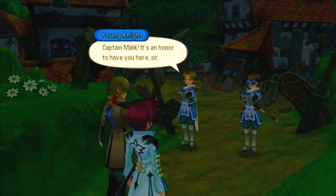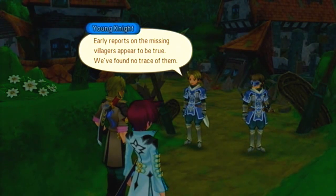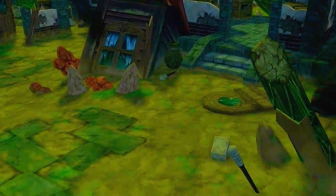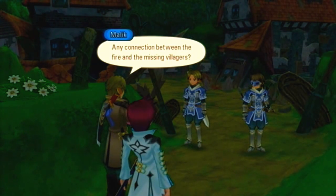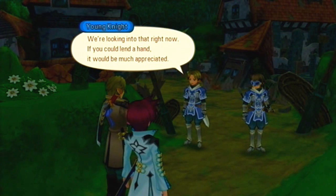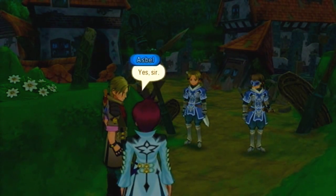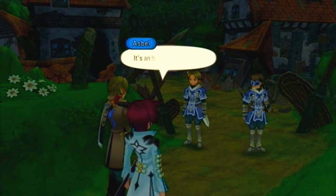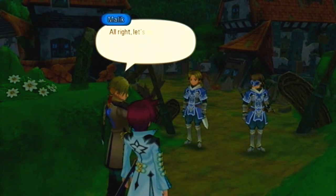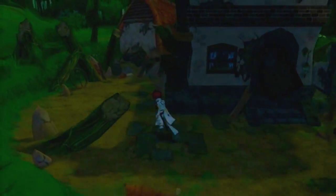Captain Malik, it's an honor to have you here, sir. What have you learned? Early reports on the missing villagers appear to be true — we found no trace of them. It looks like there was a bad fire from the state of things. Any connection between the fire and the missing villagers? We're looking into that right now. If you could lend a hand it would be much appreciated. This is Asbel Lant — today is his first field mission. Since we're supposed to investigate this village, let's go over here and see what's happening.